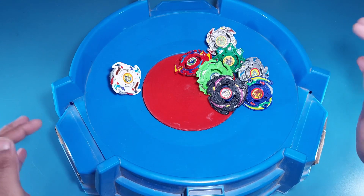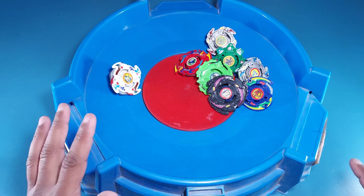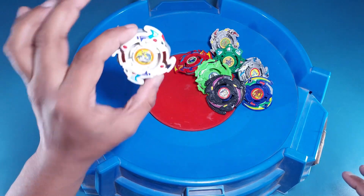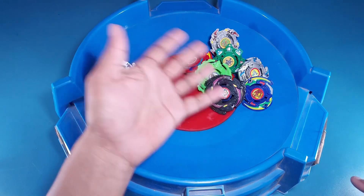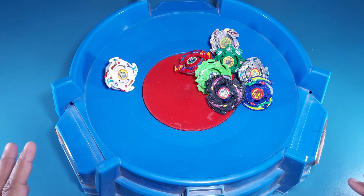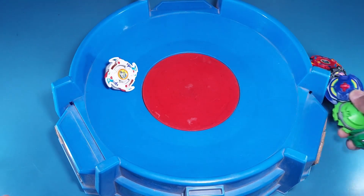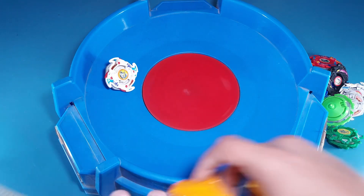I have no idea how this video is gonna go but I hope it'll be fun. When Dragoon spins on this bay stadium it gets like infinite power - it spins forever pretty much. That's what we're gonna do today, make Dragoon spin forever. Before the battle I'll show you how this actually works so you can be assured Dragoon is getting a decent amount of spin. One more thing - this stadium makes a lot of noise, so please bear with me.